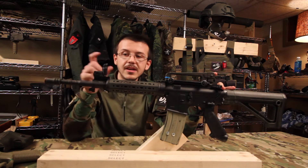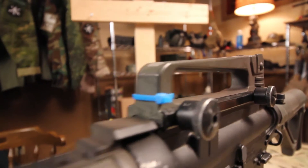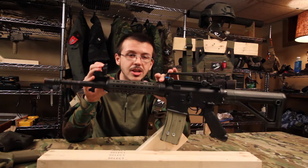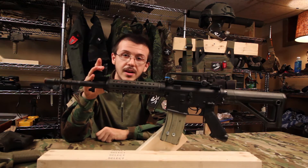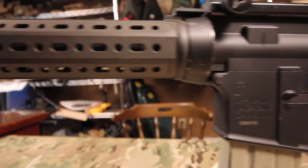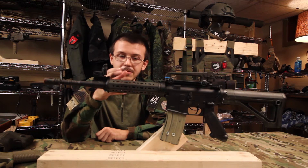It comes with flip-up sights that are sort of mock Magpul sights. They're very useful, very easy to see down, very good sight picture. I like standard carry handle sights, so I used a carry handle off of a JG M16 and put it on top. I also continue using the default front sight that the gun came with — it works fine for me, I like that it flips up. The handguard is default. I painted it along with the rest of my furniture with standard camouflage paint, green and brown.